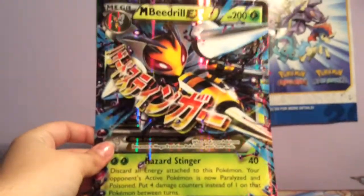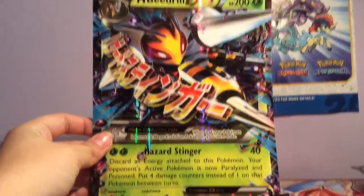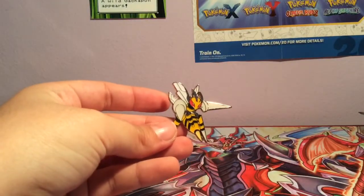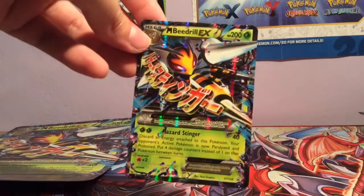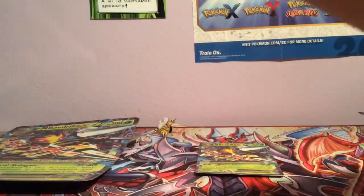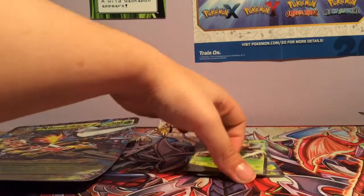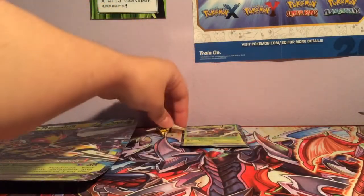We have our big jumbo card which is very nice. I still didn't like them before, but now I do like the jumbo card — change of mind on that. Pin which is awesome. We have the normal Beedrill EX and then the Beedrill EX full art, which is really nice.